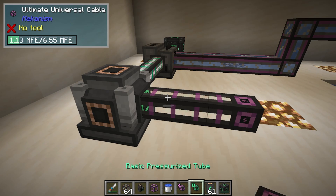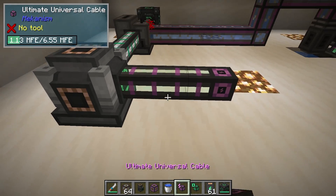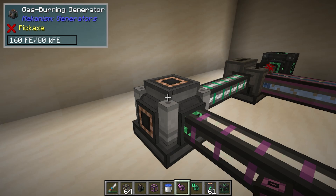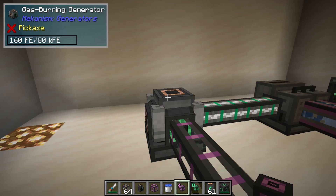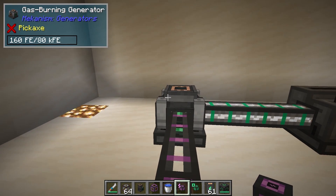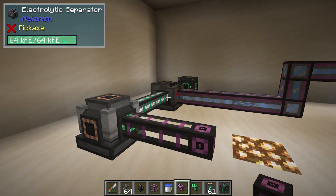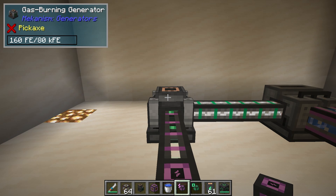Because I'm using such an over-the-top cable it looks like it's empty, but it's not — the cables can hold so much energy. This is going to burn through the hydrogen to make our energy. That is how you use a gas burning generator. You can also use more advanced gases.